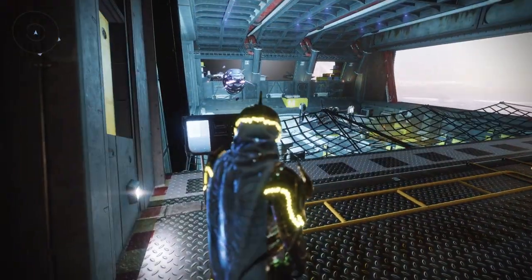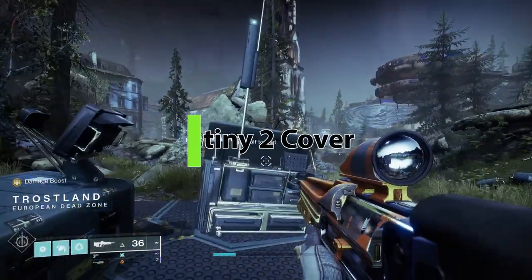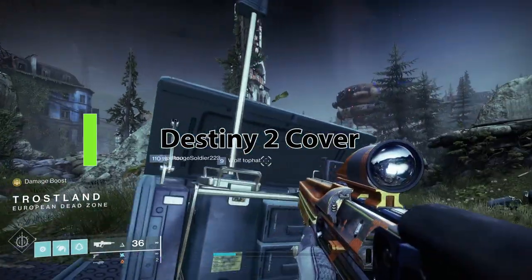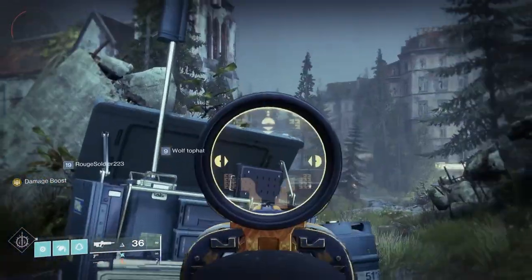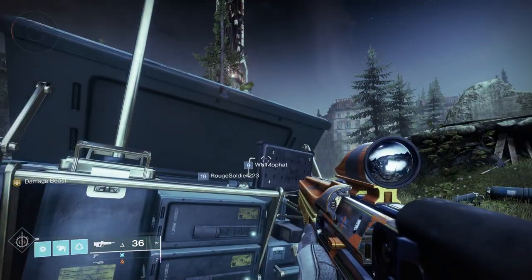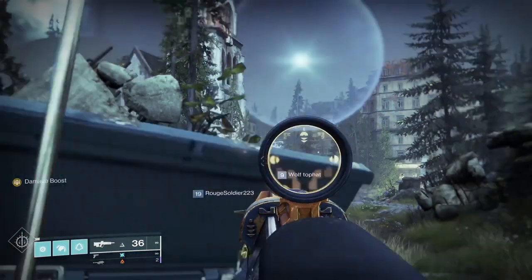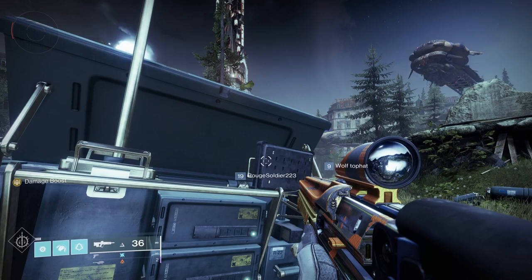Did you know there's an actual cover system in Destiny 2? Obviously you can crouch and peek out, but if you're crouching behind something that's about chest high and then hit the left trigger on PlayStation — or the equivalent depending on your platform — you'll actually pop up, be able to shoot, and then pop back down. That's something I didn't know about and it can definitely come in useful.